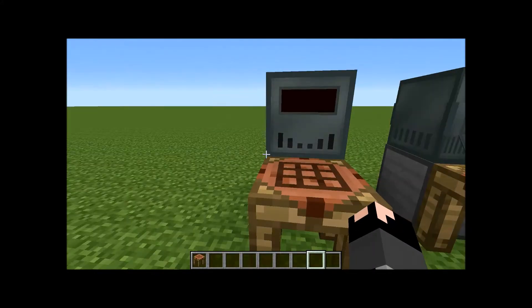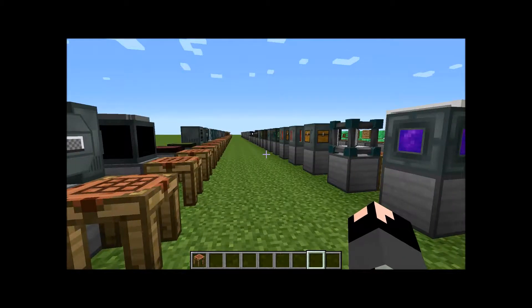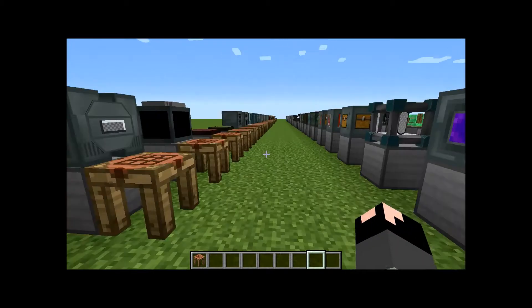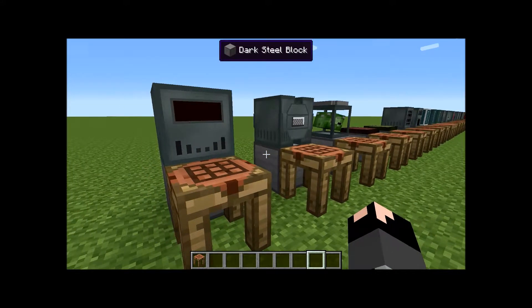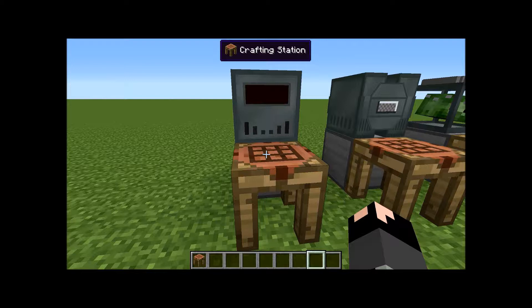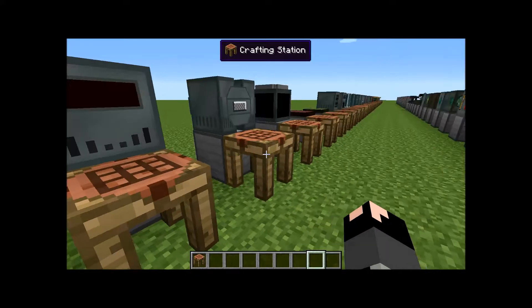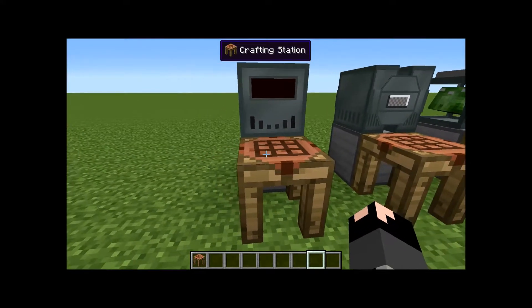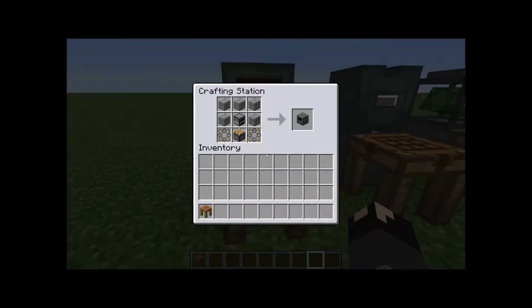Hi everyone, Mike here, and welcome to another Red's How-To mod review and mod tutorial. Today we're going to be covering Ender IO. This is a very large and complex mod which adds a lot of different items, power sources, grinding and alloys, along with new metals and objects. We're going to cover some of the basics, mostly the building objects, and I'll cover a few how-tos on certain items, but the rest I want to leave to you guys to discover, mostly because it adds more to the fun of it.